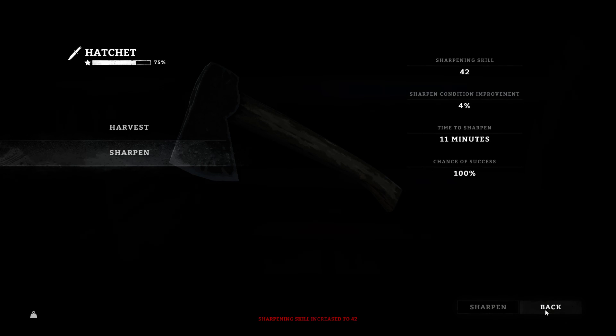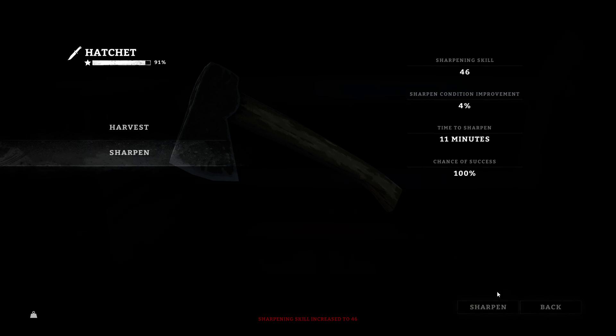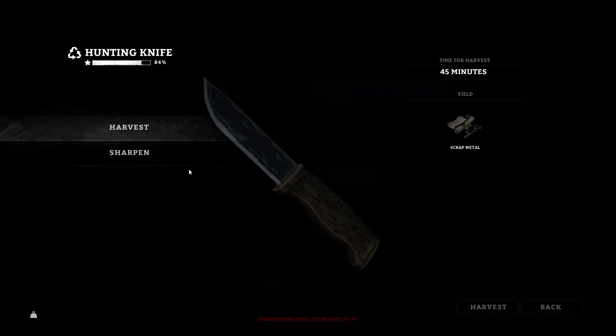Wait, what does that mean? Oh, 4% improvement. Wow. We have to sit here and sharpen forever. We will keep doing it — it'll pass the time. Eventually it'll be nighttime, we'll sleep. 43 increases it to... 4% still. I think each time I do it, it increases. Let's just do it till this whetstone is done. Now 11 minutes, 91% condition. We'll do it a few more times and we'll be good with the hatchet. The barn's nice for that.